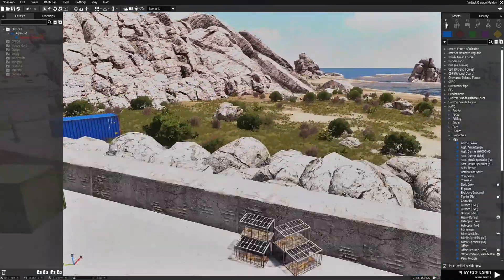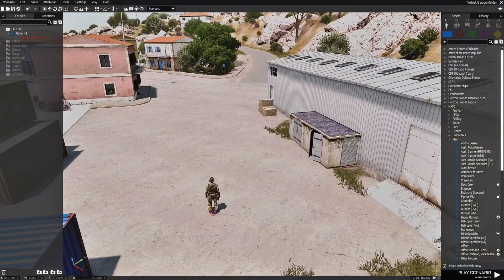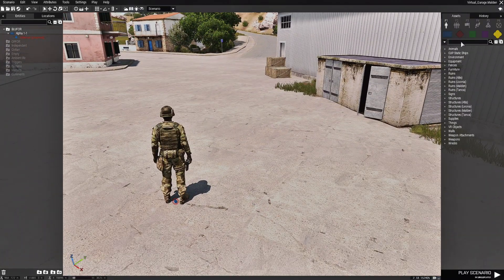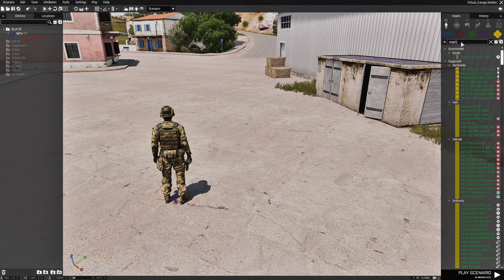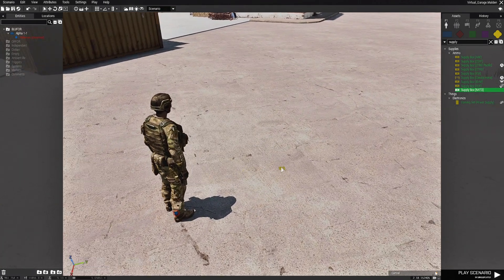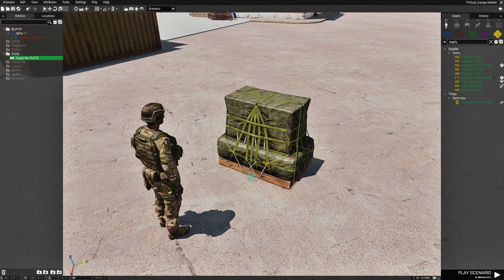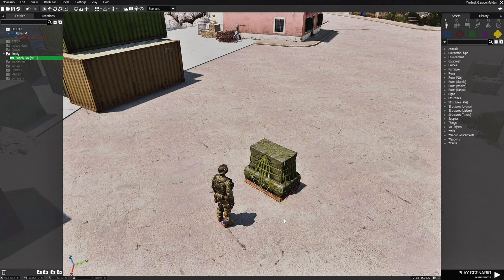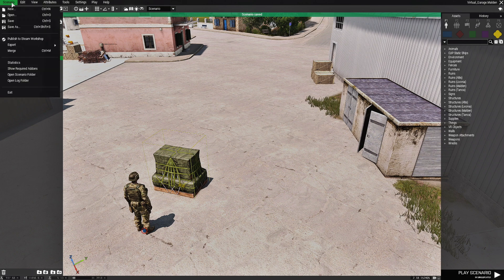I have a little mission set up here. We're going to go to the props and type in the word 'supply'. We're going to use a supply box, set it right here, and face it this direction. Then we're going to save that.